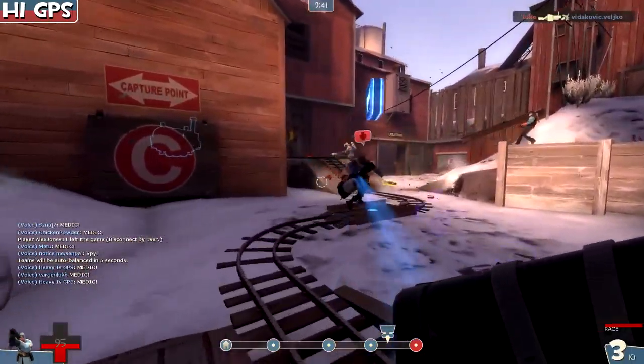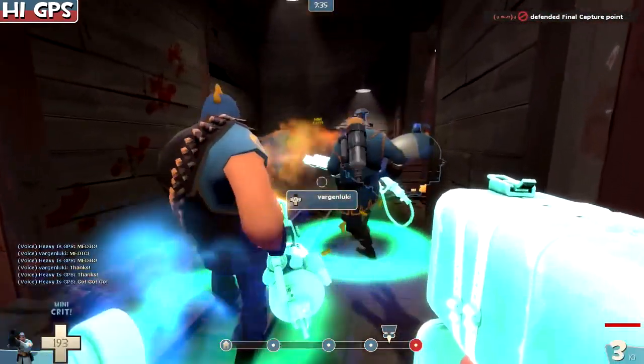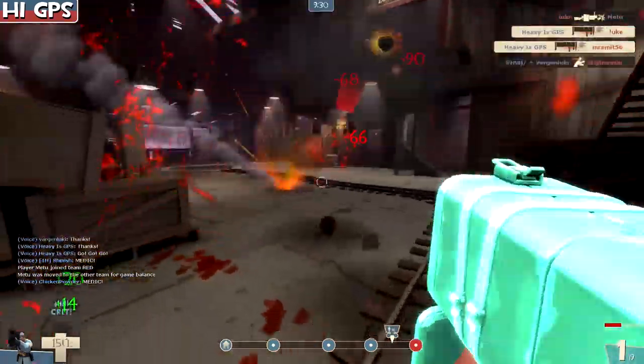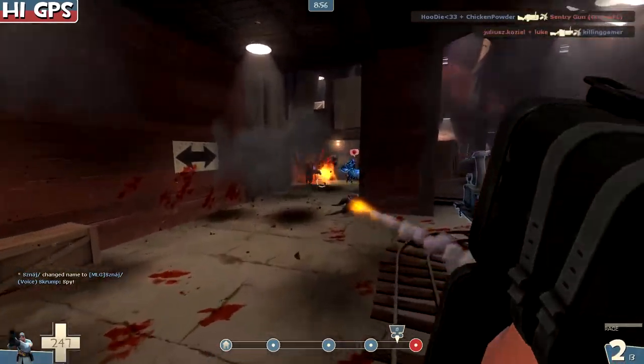We're not going to commit to that — we're going to go get heals from the medic and use the conch at the same time. Maybe he'll heal us, which he will. Then we're going to help this heavy by going into the front, doing a lot of damage and healing up nicely. It wasn't enough, but we did get some.